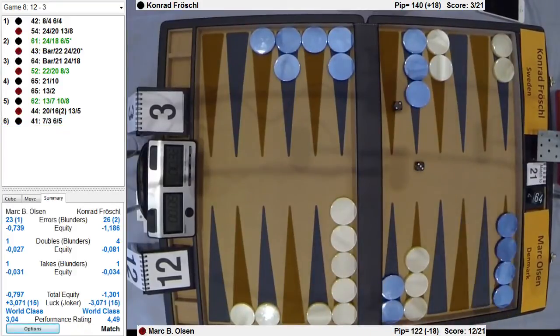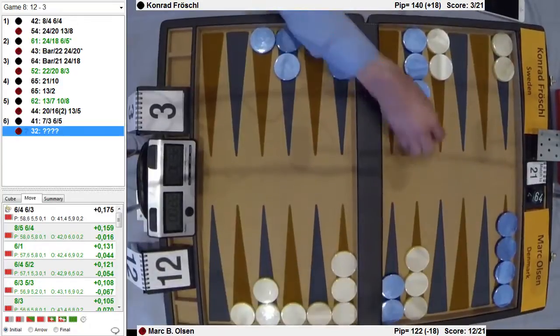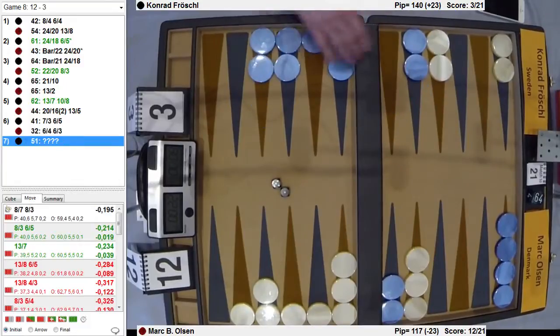And Mark is just trying to roll another double. Three, two — you make the five, you do this. This is fine. You keep a spare on the eight. It gives you a bad 6-1 to play if you roll it. Five, one is five and one, okay. And now he needs a double — any double will be a range of a cube.